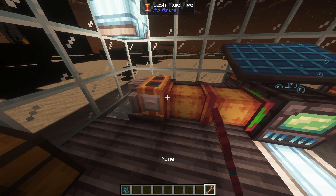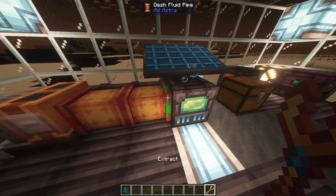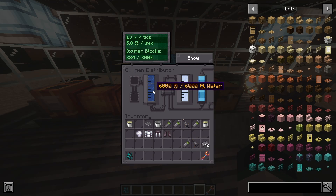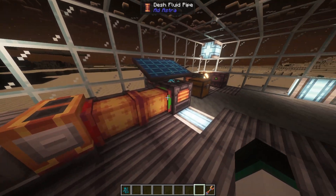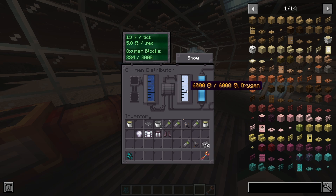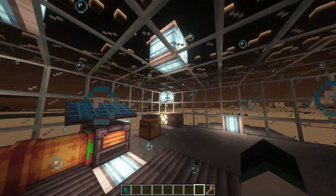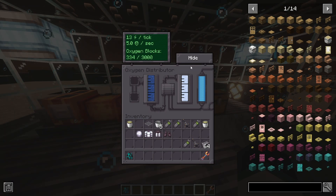Craft a few pipes, connect both machines, and then use a wrench to configure the pipe nodes: set to extract for the water pump and insert for the oxygen distributor. Once you have supplied the oxygen distributor with an infinite water source and sufficient energy in a completely sealed room, it will distribute the oxygen in that room. You can check if the process is successful by entering the block's menu and clicking the show button. If there are bubbles floating around, the room is supplied with oxygen and you can now remove your helmet. If there is some hole in your structure causing the oxygen to escape, the menu will give you a warning — simply patch up the hole. A simple oxygen distributor can support up to 2,000 blocks, allowing you to build a pretty big space station. If you need more oxygen, simply build more oxygen distributors.